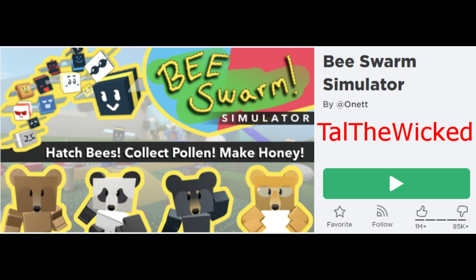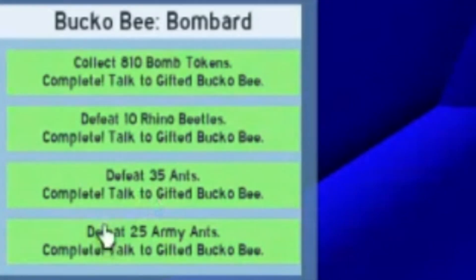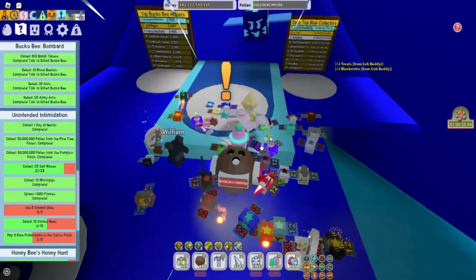Hey guys, Tal the Wicked here with another Bee Swarm Simulator video. I finished Bucko B's Bombard quest. For this quest you had to collect 810 bomb tokens, defeat 10 rhino beetles, defeat 35 ants, and defeat 25 army ants.